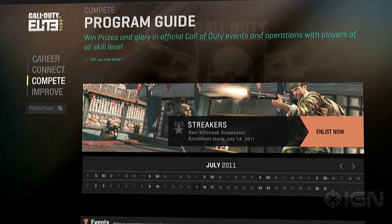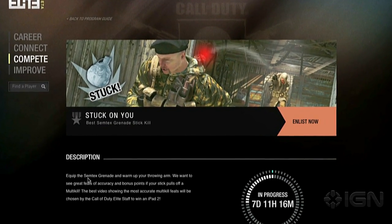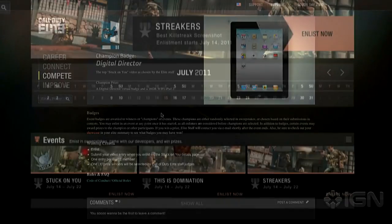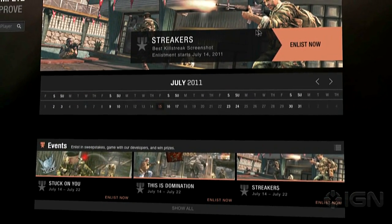Compete is the area to find different ways to win prizes and badges. Activision mentioned that we're not just talking free t-shirts, but things ranging up to cars and other nice prizes. The contests and challenges are constantly rotating, so it's a great way to nab yourself some free loot.